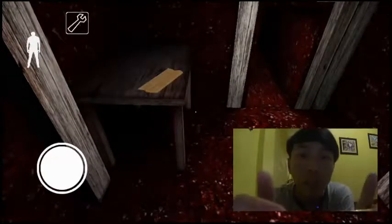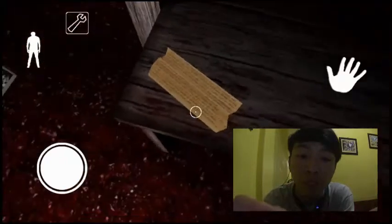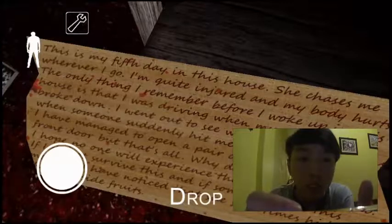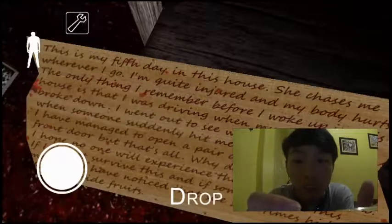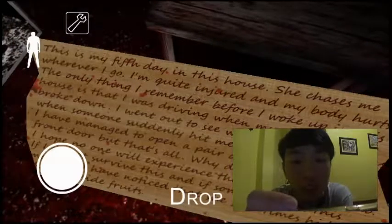So that's it guys, this is one of the new features of Granny today. I don't know exactly what version this is, but it's the latest. Let's read this: 'This is my fifth day in this house. She catches me whenever I go. I'm quite injured and my body hurts. The only thing I remember before I woke up in this house is that I was driving when my car suddenly broke down. I went out to see what the problem was. Then someone suddenly hit me in the head. I have managed to open a pair of locks on the front door, but that's all I could do. I hope no one will experience the same thing as I do.'